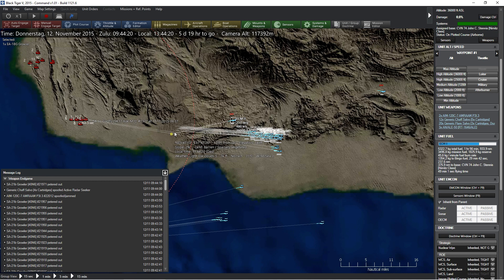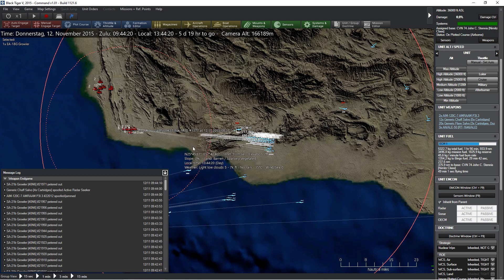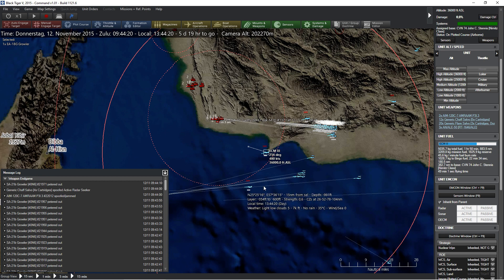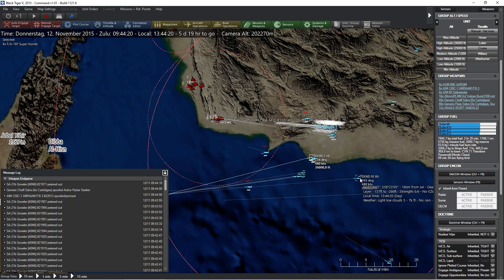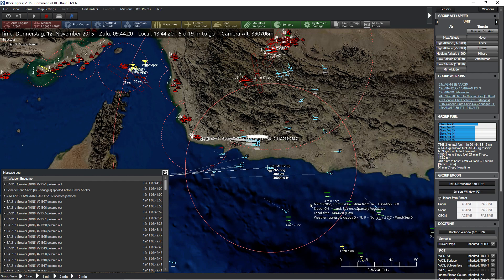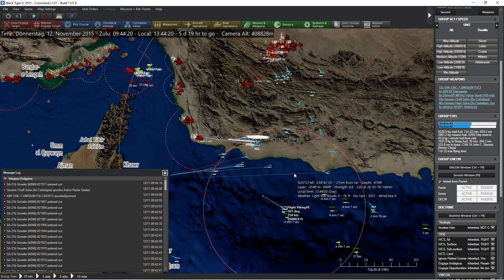Let's make sure that our ECM aircraft is coming up the same way to try and really disrupt their capabilities. You guys are all passing that way — that is very good. Who are you? Flight Viking — you were on the combat air patrol. Let's try to get you over there, though you don't have much fuel left.